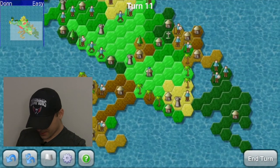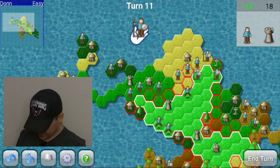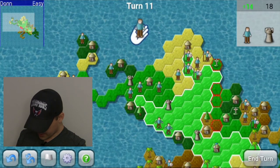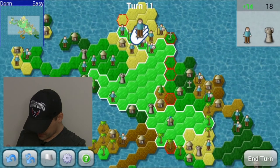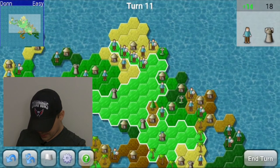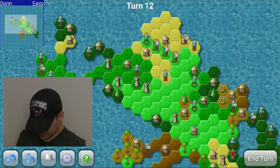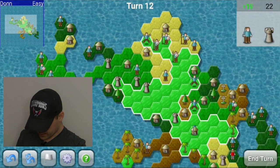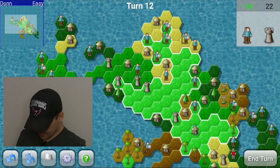He says that until he sees what's going on over here. I've got nothing there. So let's split these guys there and defend — furious defense of the north. Still split. Yellow is a goner.